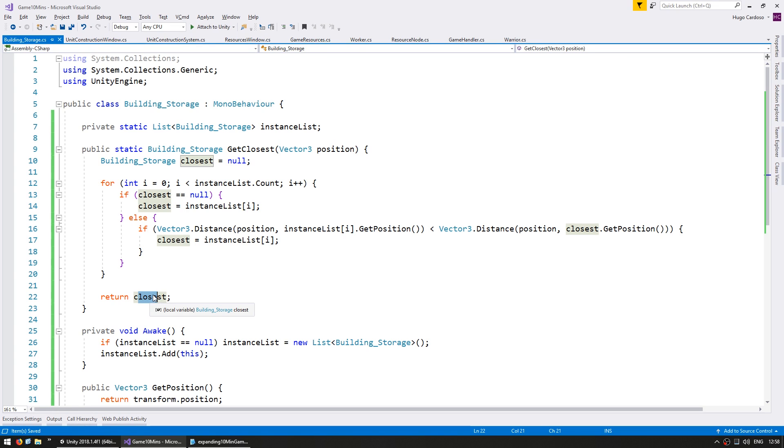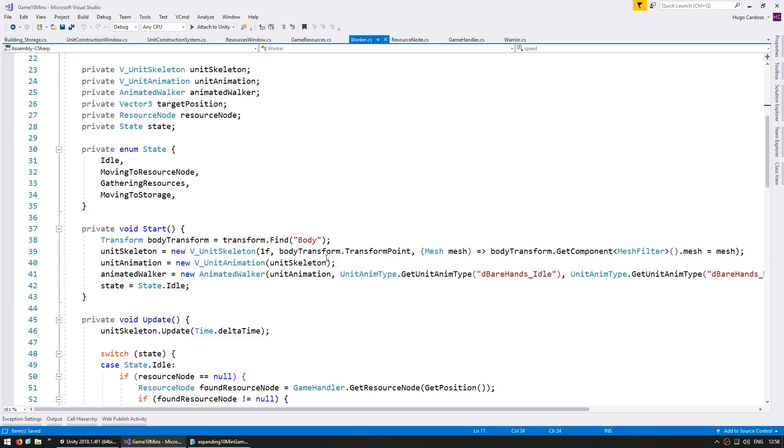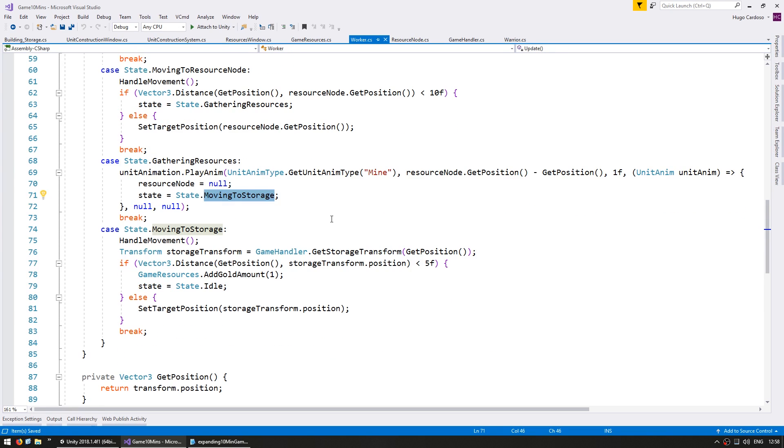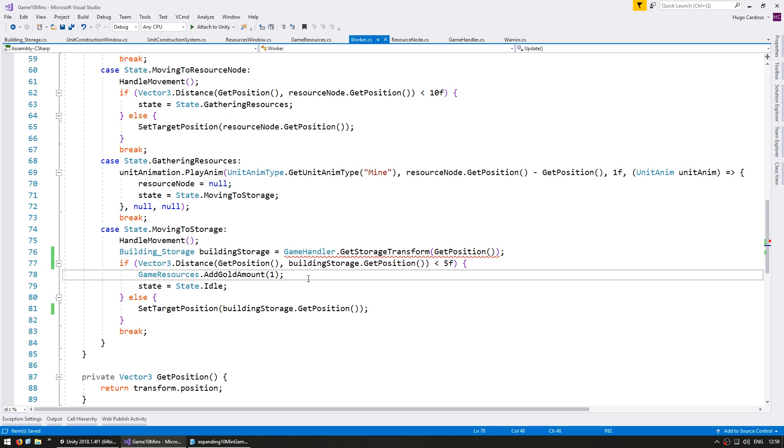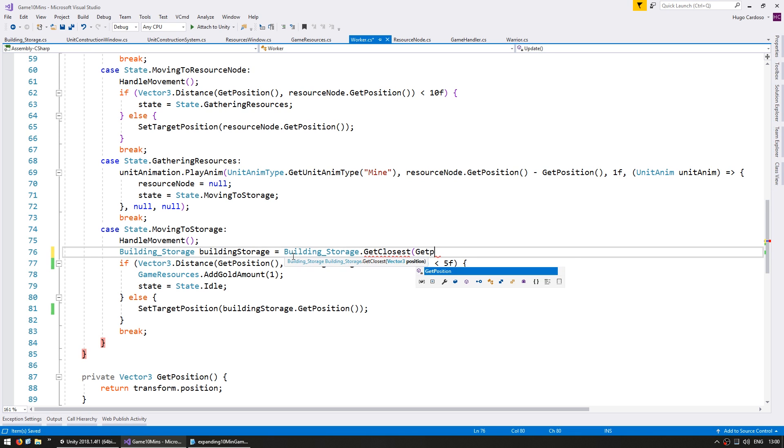Now we need to modify the worker to work with this class instead of a transform. Here in our worker code, down here we have a state called MovingToStorage where he uses the game handler to get a storage transform. We're going to modify this function so it returns a BuildingStorage. We test the distance using dot GetPosition. We test if it is close enough — if so he drops the gold and goes back to idle; if not he moves towards the storage position. We can directly ask the BuildingStorage class using GetClosest and give it our position.